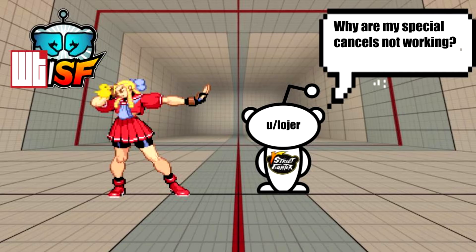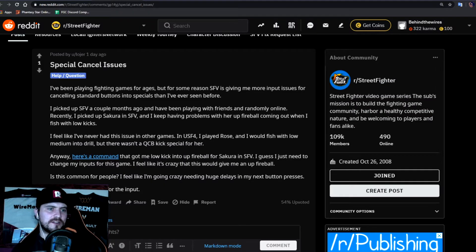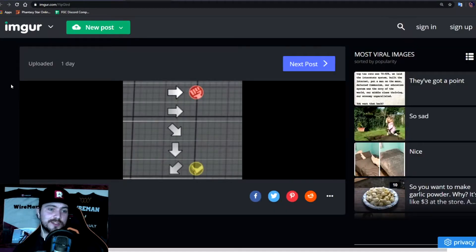First question by Loja is about special cancel issues. They've been playing fighting games for ages but Street Fighter 5 has given more input issues for canceling standard buttons into specials than ever before. After picking up Sakura in Street Fighter 5, they keep having problems with the up fireball coming out when fishing with low kicks, and have included a screen cap of the only time they're getting it successfully.